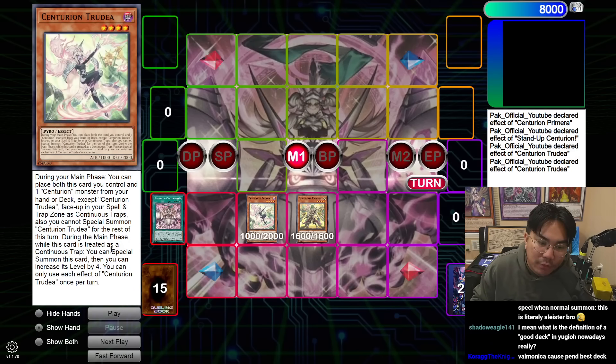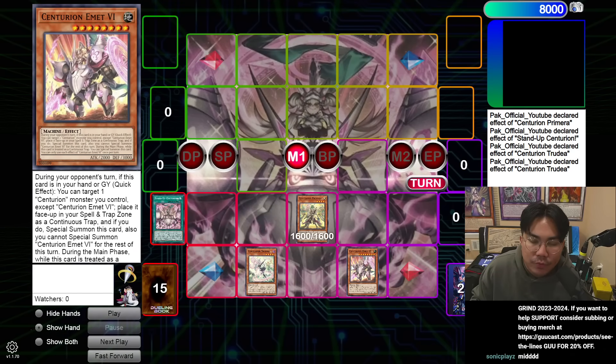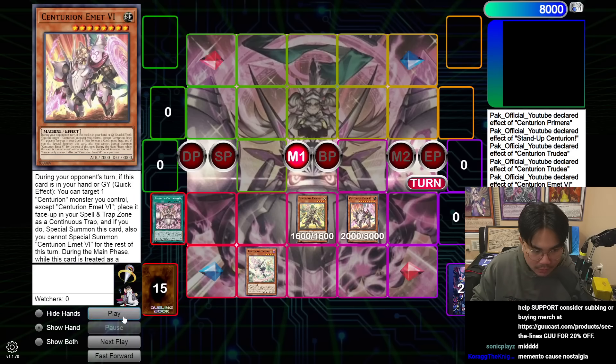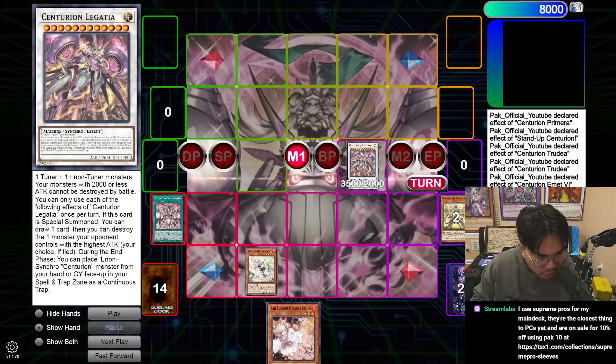Trudea can then special summon itself during the main phase when it's treated as a continuous trap, and you can use its optional effect to increase its level by four. We're then going to activate Trudea's effect to place itself back in the spell and trap zone, and then place a Centurion monster from your deck into the spell and trap zone. We're going to place Emmett, and then use Emmett's effect to summon itself. Here we make Legatia and draw a card.